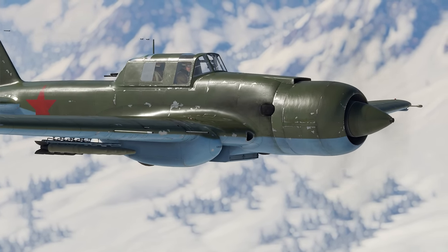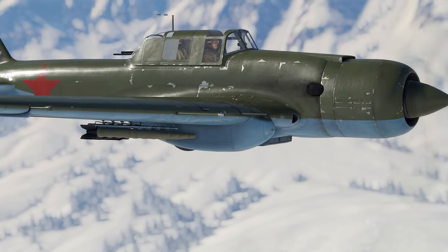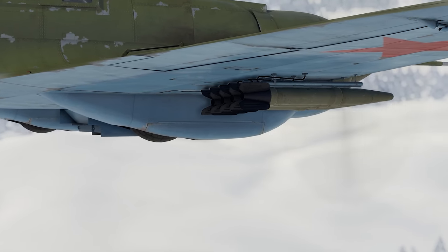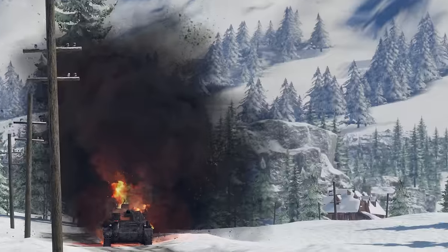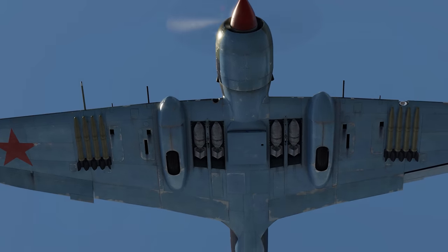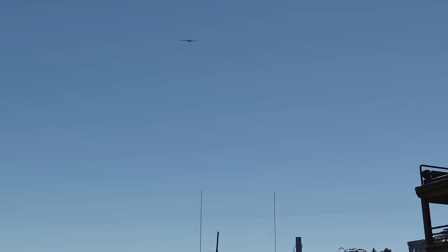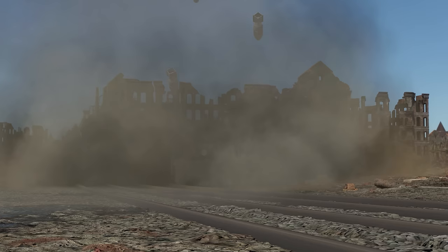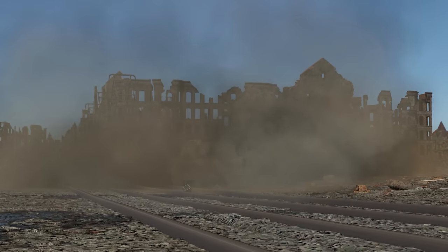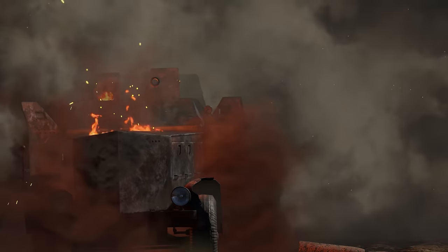Usually, rockets would be most effective. We recommend taking eight of the RBS-132 ones — armor-piercing with more than a kilogram of TNT inside. They will almost certainly turn any target into a pile of scrap metal in case of successful penetration. Don't forget about 100 kg bombs as well. They require a certain amount of skill, so at first you might want to drop the entire amount onto one opponent. Eventually, when you get used to them, you'll be able to distribute bombs in lesser quantities and destroy more tanks per flight.